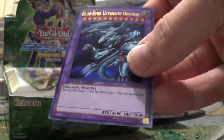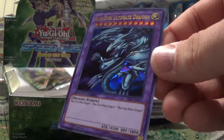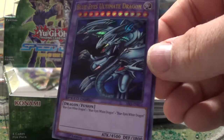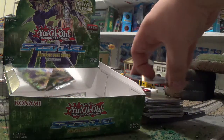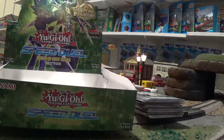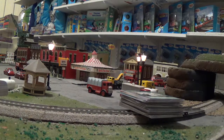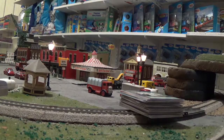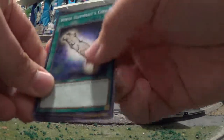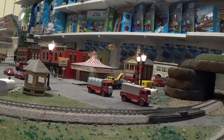Seriously — Blue-Eyes Ultimate Dragon?! I was not expecting this card in this pack. Blue-Eyes Ultimate Dragon — it takes three Blue-Eyes to make it. It's one of Kaiba's cards. I can't believe one of Kaiba's cards made it into Yugi's packs. I wonder if one of the other rare holographics is a Blue-Eyes White Dragon. So our last pack — let's see what we get. Still blown away by Blue-Eyes Ultimate Dragon being in this one.